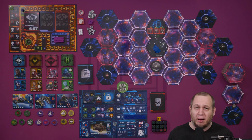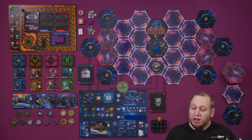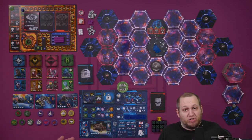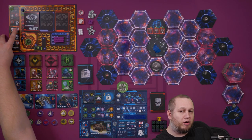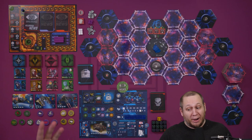With the game set up, we're now going to get into how it plays. We're going to play over eight years or eight rounds. At the start of each round you are going to move the news tracker down one space — in the first round you simply put it into the first slot. In future rounds we're going to move it down to the corresponding news places.